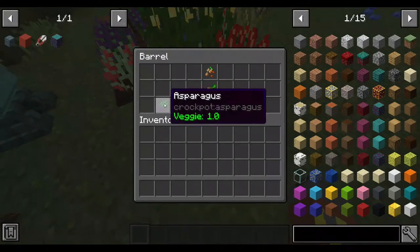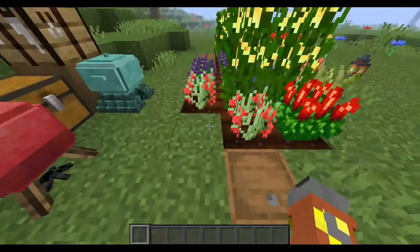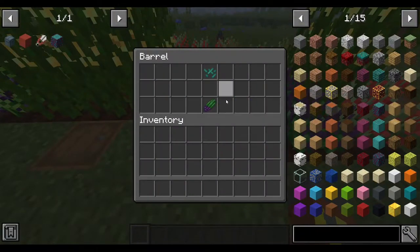So there are six vegetables: the asparagus, the corn, the onion, the eggplant, the pepper, and the tomah root — which is not the tomato. Let's go over to the asparagus. Asparagus seeds look like this, and they can be crafted from asparaguses.